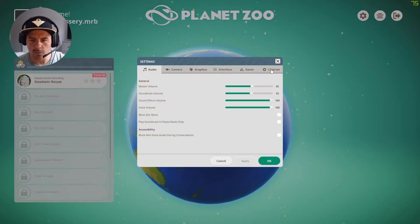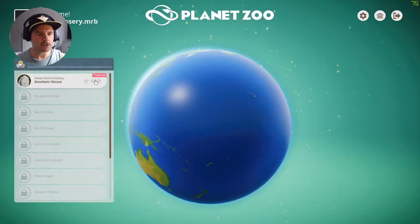Let's just check these settings here. We have audio. The soundtrack volume — I mean, the soundtrack is brilliant, by the way. It was good for Planet Coaster; it's just taken it up a notch. All sorts of Lion King stuff. Brilliant. Okay, let's jump in.